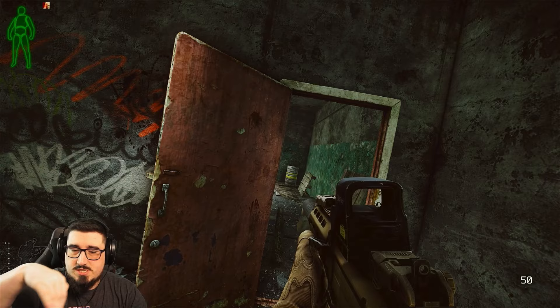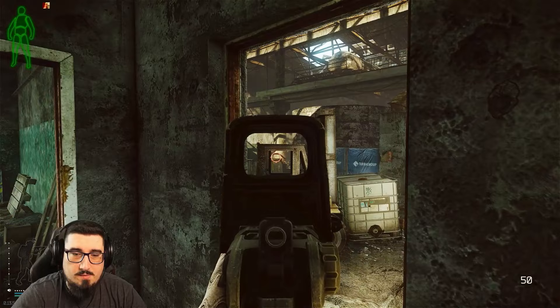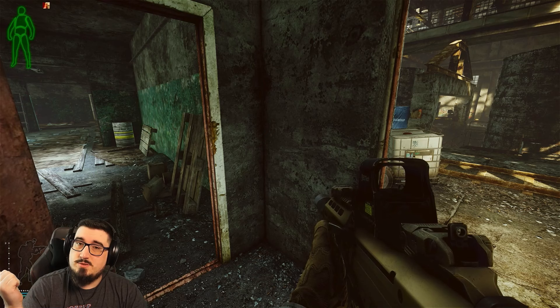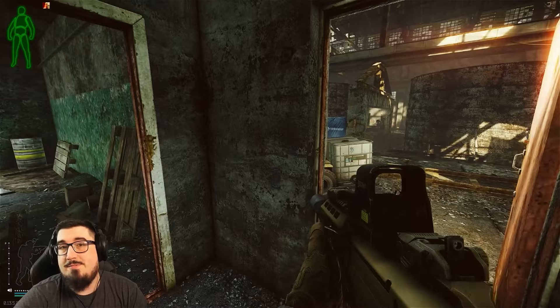He'll sit at the blue container on the right side, he'll sit downstairs in the tunnels, or he'll sit in between the silos. But really you don't need to worry about all that — just grab some grenades, launch them, and if you hear him yell you know he's here and it's time to fight.